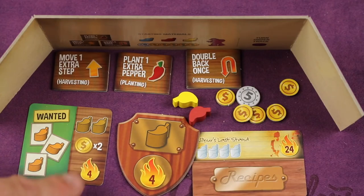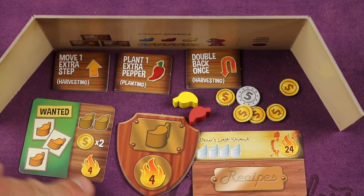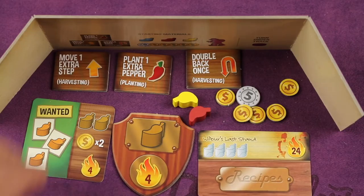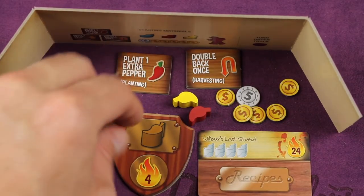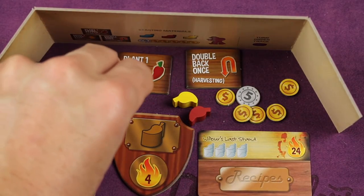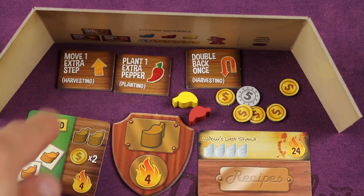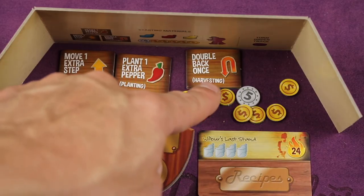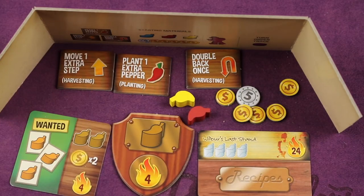At the end of the game, you add up points from all farmer's market cards, all plaques, and all recipes you've fulfilled. You get one point for every three coins. Special ability tiles — which let you break rules like moving an extra step during harvesting, planting an extra pepper, or doing a U-turn during harvesting — are each worth four points if unused. Whoever has the most points wins.